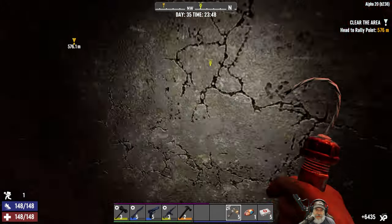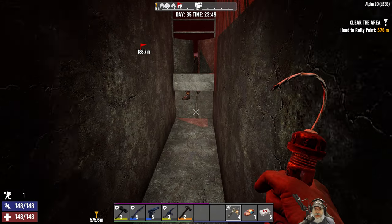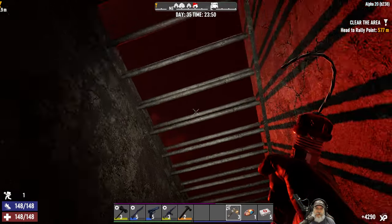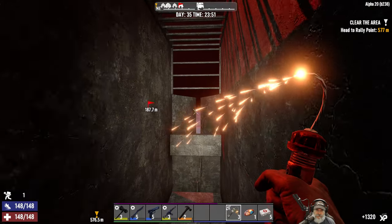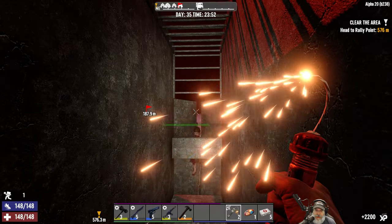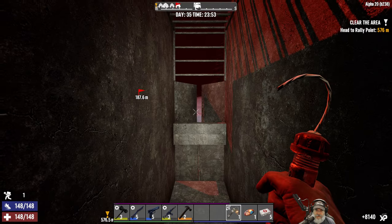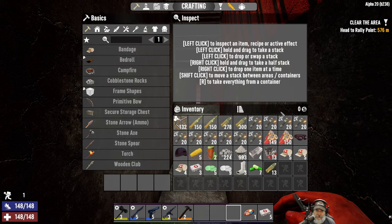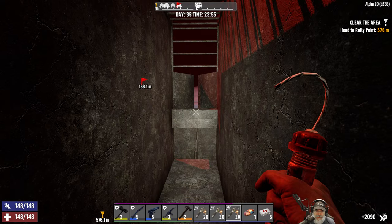I mean I'm feeding enough zombies into the meat grinder with the explosives that it's working quite well. I just don't want the integrity of the base in general to be compromised, which I don't think is going to happen tonight. Let's get this out — let's take a quick peek out here. Oh, they're working on the ramp! How weird is that. If they destroy the ramp it's not going to cause our little cage to come crashing down.